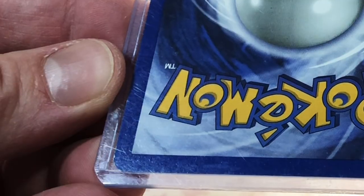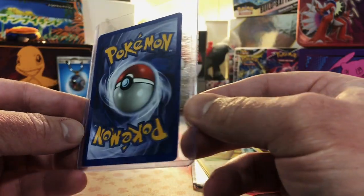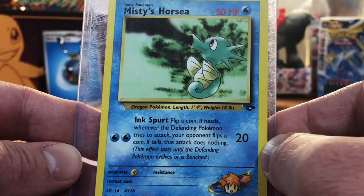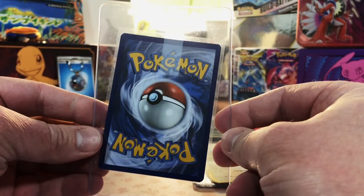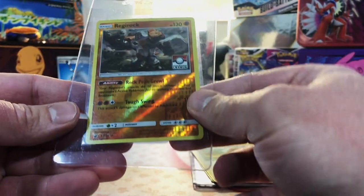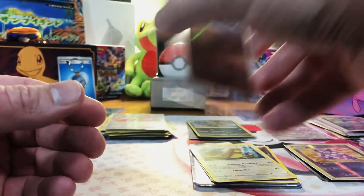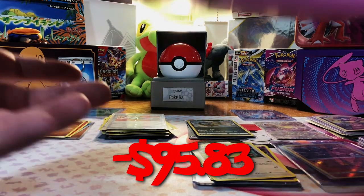Next to last card — got some edge whitening, so it's vintage. Misty's Horsea — very off-center, very messed up, but I'm a vintage guy, I'll take it. And our final card in the card saver: a Regirock Pokemon League Reverse Holo. We'll take that. So far we're getting some decent hits.